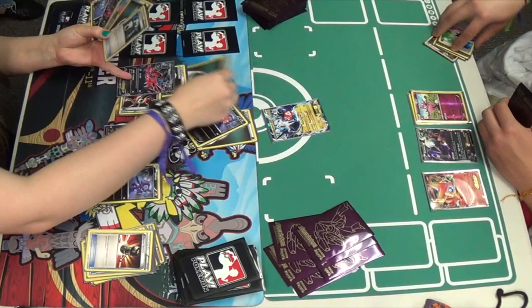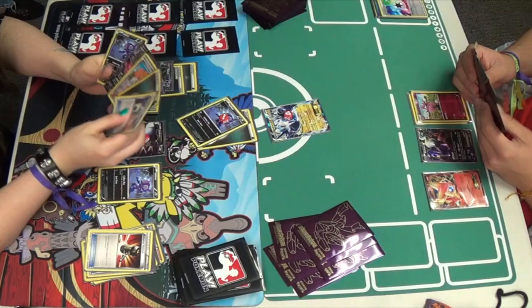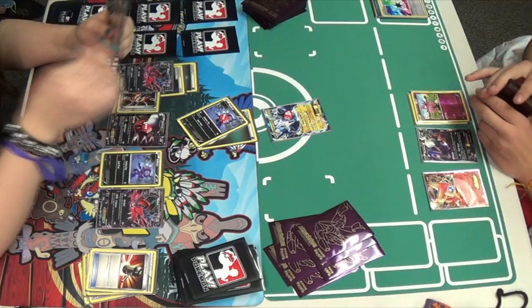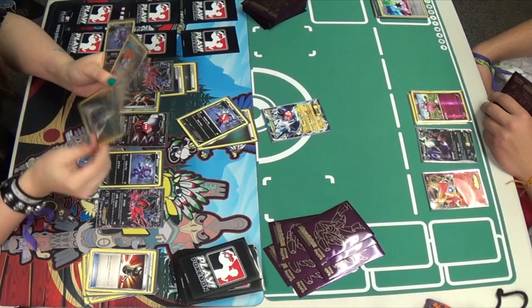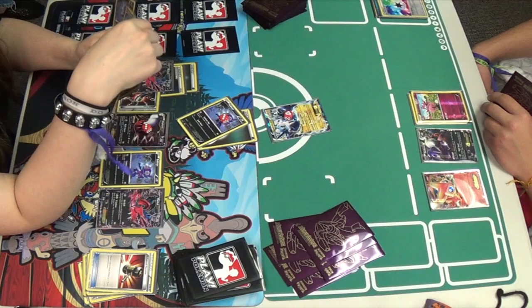Now Mindy has that Enhanced Hammer, gets rid of that Energy, and attaches to Eevee-tal. She's going to start doing the Eevee-tal math: 20 plus 20 for each Energy in play, so she's looking at 80 damage right now with 2 Energy, a Dark Claw, and the 20 it starts with. She benches another Eevee-tal and she's got a Juniper, an Energy Switch, and another Energy and another Sableye.